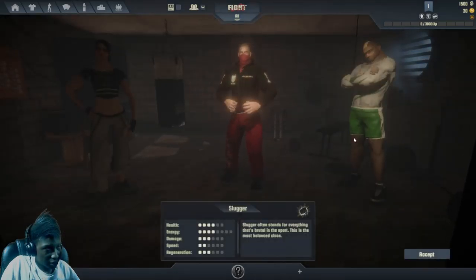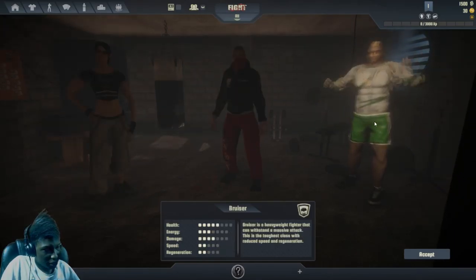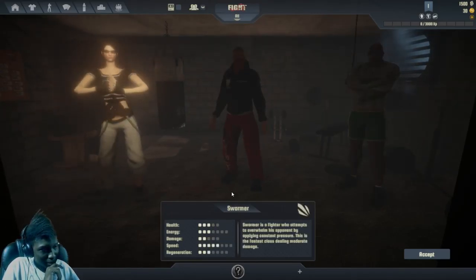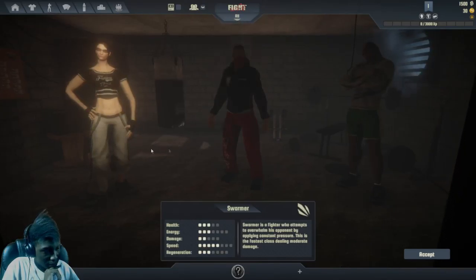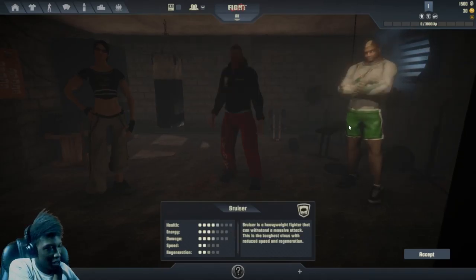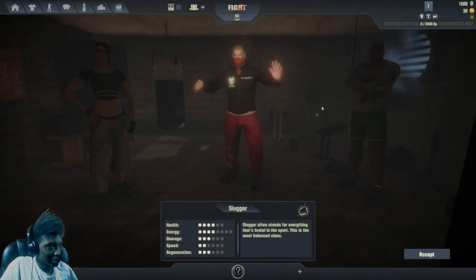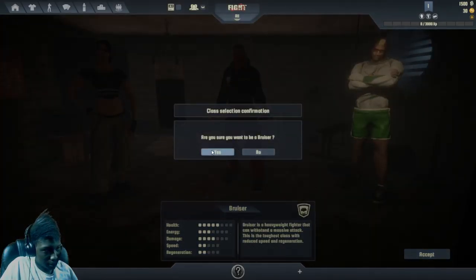All right, so they have Slugger, Swarmer, and Bruiser — these are the different classes. I wonder if they have more. We gotta pick one. This one has more speed than everyone, this one is more balanced, and this one's more HP and more tank. I like this guy, let's go with Bruiser.